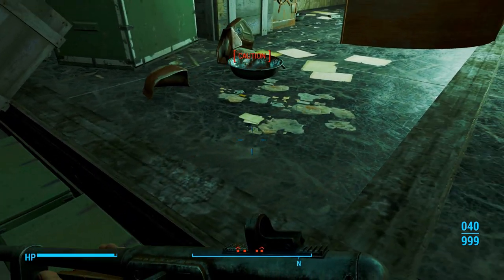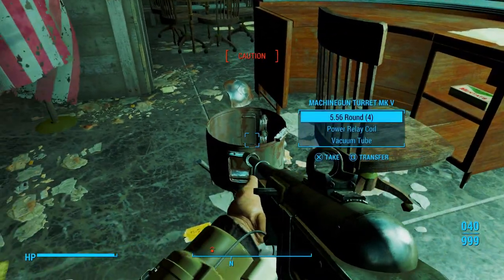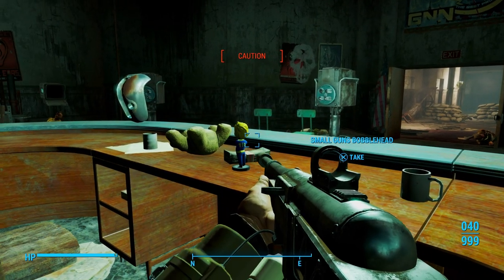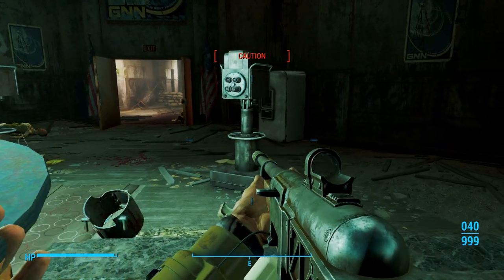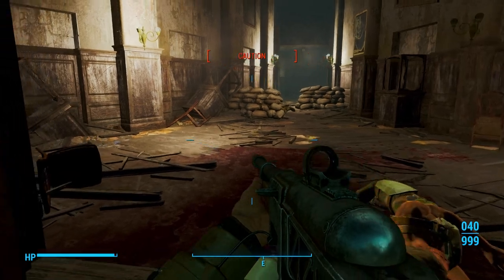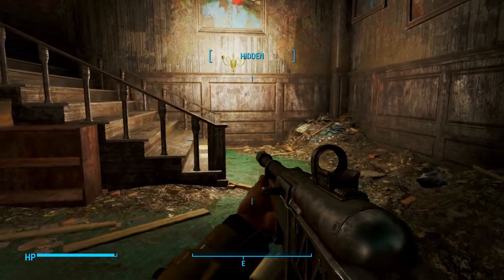Even in my last walkthrough of Fallout 4 it wasn't here either, so it's just something that Bethesda didn't seem to worry about patching. Let's go ahead and pick up the small guns bobblehead — yes! That's going to do the same thing as the Guns and Bullets magazines do and give us 25% extra damage to our critical hits.